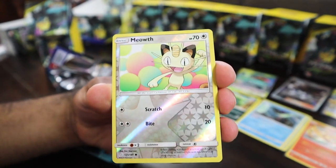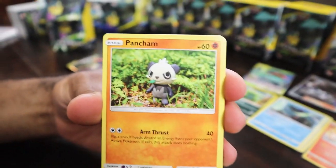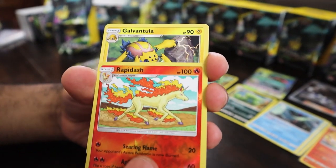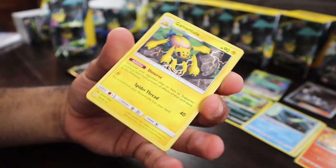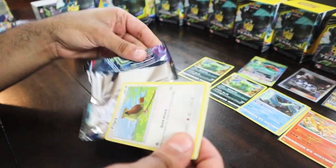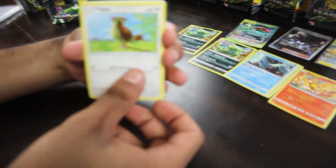Then Mankey, Pancham, Ferroseed, Pidgeot, Charmander, and Galvantula — it feels like it's only Galvantulas and Alolan Executors as the rares. I will be happy with one solid pull from the packs. I am beyond grateful for the pulls from the boxes so far, but if we can just get one good pull from the packs, that would be great.